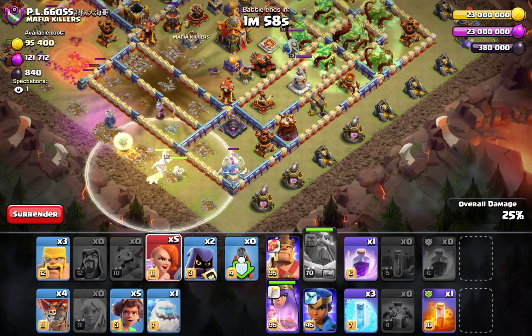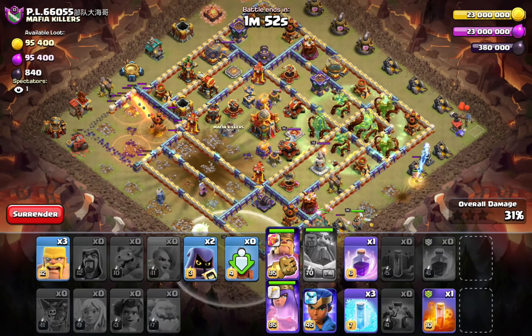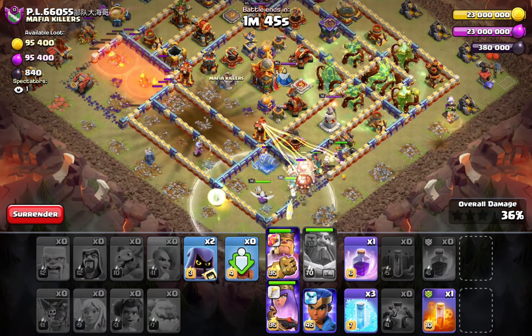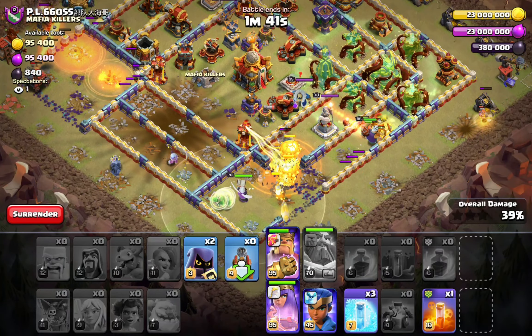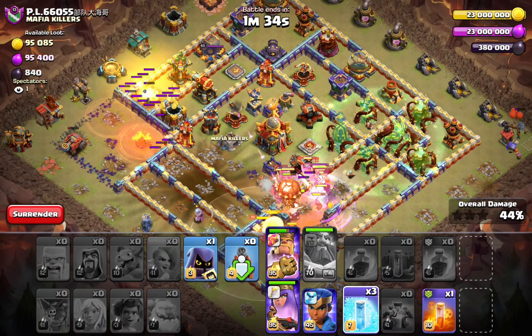You can now use the overgrowth for basically another side of funnel — one super valkyrie to walk around the outside, more root riders, loons, and the king with more super valkyries. The flame flinger will go to the mortar, I'll try to tank it. It was a bit early but we have one rage — it's fine, we got rages deeper in the core.